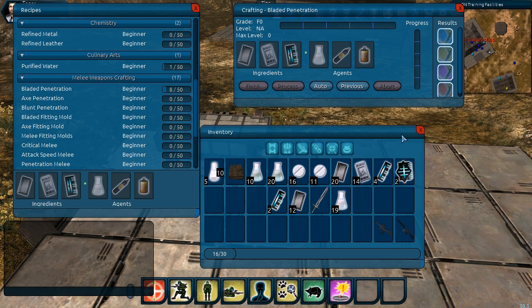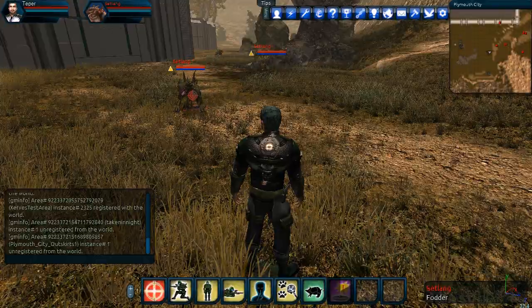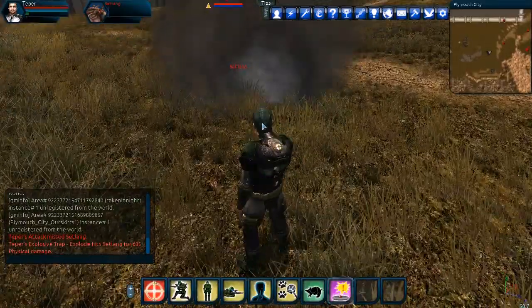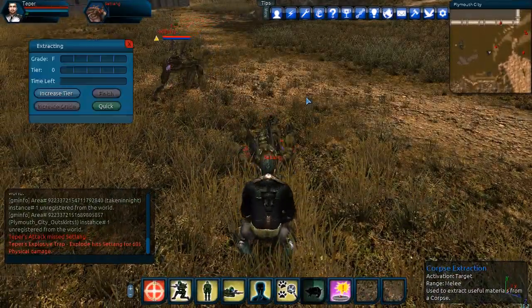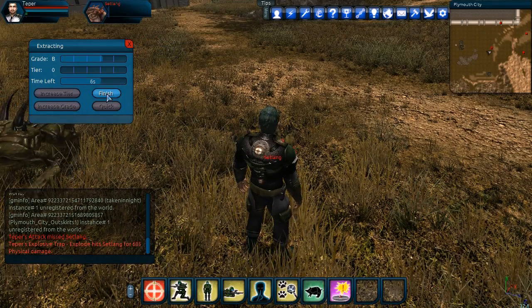That's our crafting system in a nutshell. We're going to move on now and look at species mastery, which is extraction from corpses. We'll target this setling, drop an explosive trap, and shoot him to lure him over to the trap. Now that he's dead, we run up and do a corpse extraction. We lower down and increase the tier, grading a few times until we're done, then hit finish.